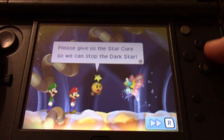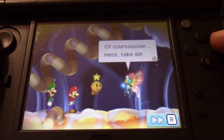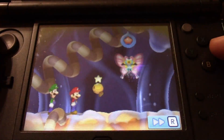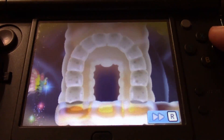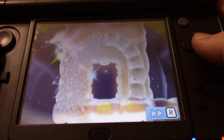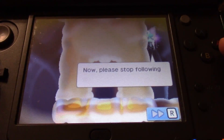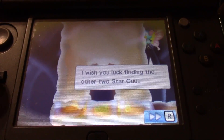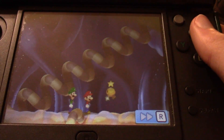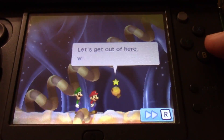Please give us the Star Cure so we can stop the Dark Star! Of course, here, take it! Yay, we got one Star Cure! And just destroy this! And so my role here comes to an end — please stop following me around, it's creepy! I wish you luck finding the other two Star Cures! So I guess she likes us, but she still doesn't like people stalking her! Finally, we got one of the Star Cures! Let's get out of here!